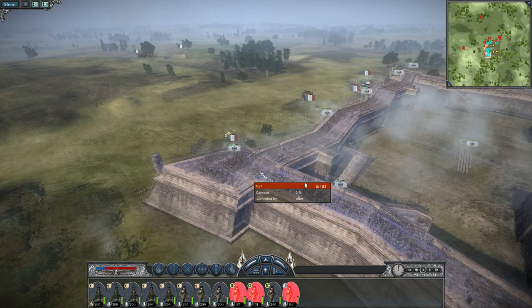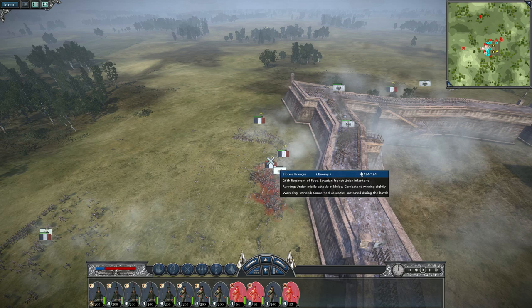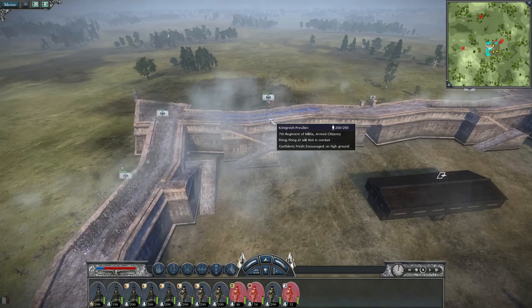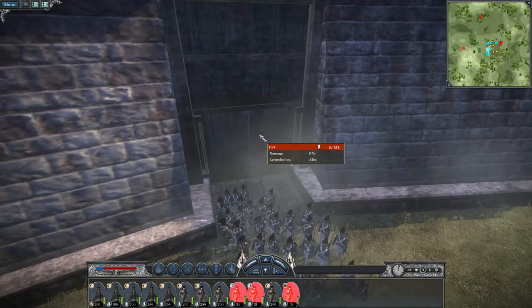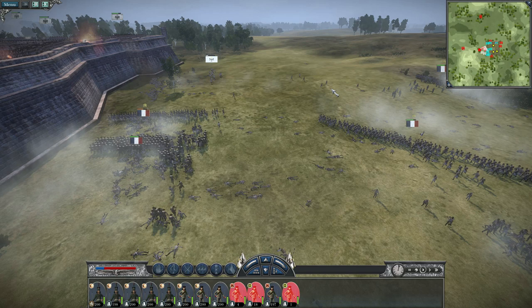The French broke through all the units in front. I wasn't able to inflict much damage — I lost about 600 men out there on the outside. It was all armed citizenry though, so it wasn't that bad. But wait — are they charging in through the bloody gate? Someone close the gate! The citizenry was utterly slaughtered by the French units outside.